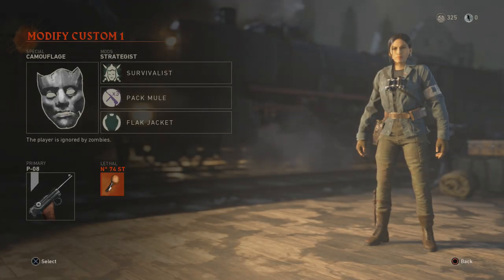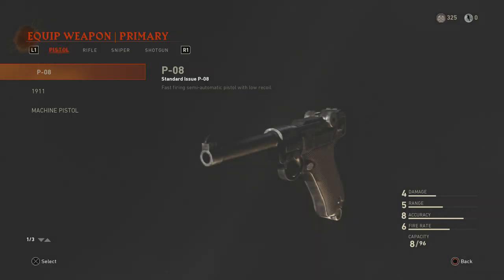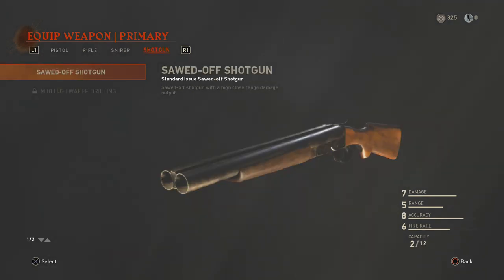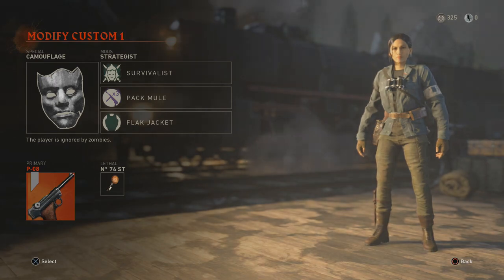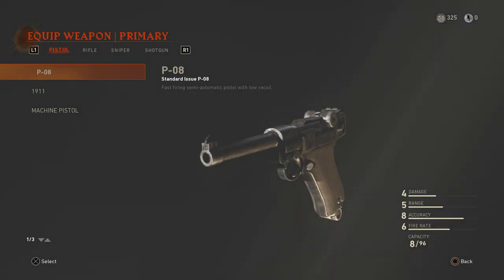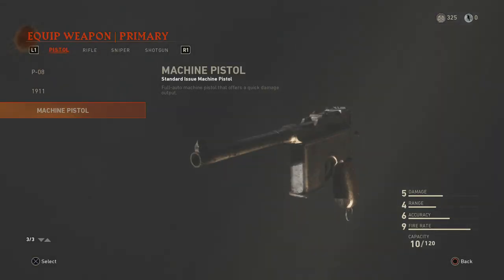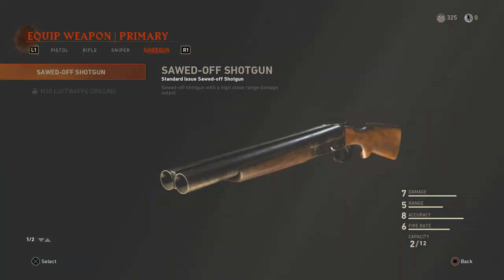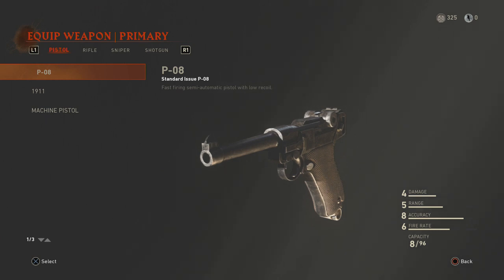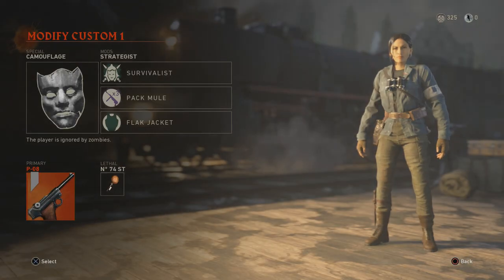Especially in the early rounds we're using the Sticky Grenade. For the primary weapon we're going with the P08. The reason is it's the weakest starting weapon and it has tons of ammo. You want a weak weapon so you can get lots of hit marker points early on, just before you get the final kill with the shovel. That gives us more points — that's why we're using a weak pistol.